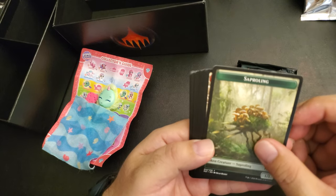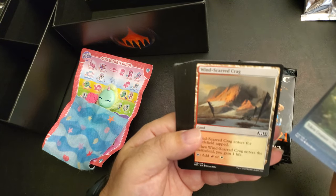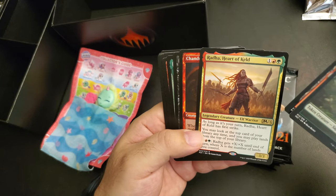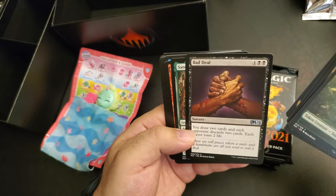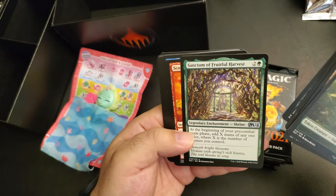Saproling token, okay. Windscarred Crag dual mana — that's always useful. Radha, Heart of Keld. Phandelver's Pylon, Bad Deal, Sanctum of Fruitful Harvest, Beast.